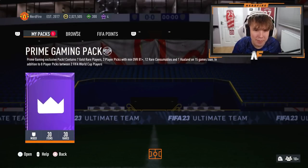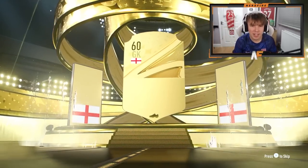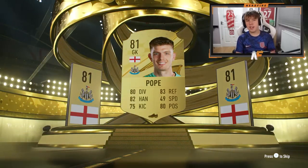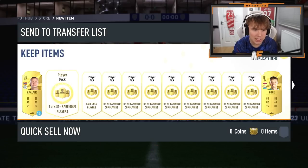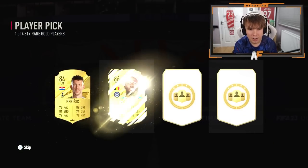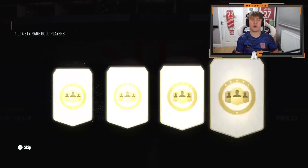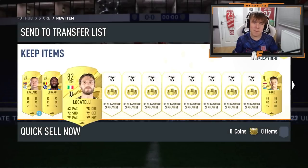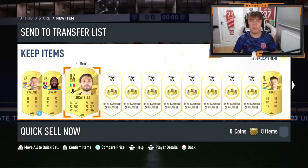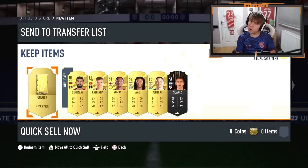My Prime Gaming pack — I want a Path to Glory in either the outside of the pack or a player pick. We don't even get a board on the outside. Who is this? Nick Pope. The two normal player picks — a walk out at least: Lukaku. Player pick number two — not a Path to Glory. My red picks were absolutely terrible.